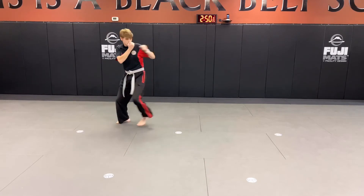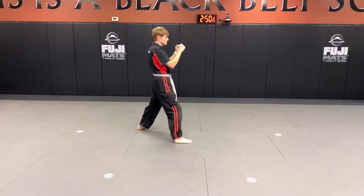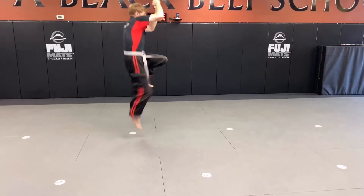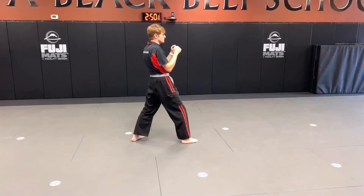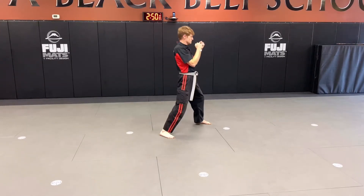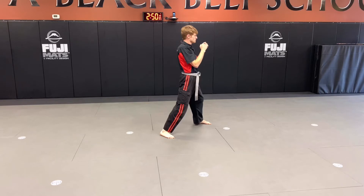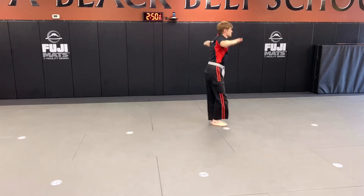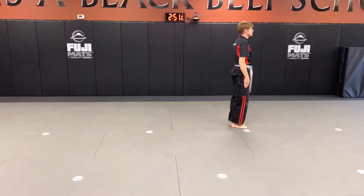Right spin chop. Five. Ace. Reverse punch. Six. Ace. Jumping front kick. Seven. Ace. Left spin chop. Eight. Ace. Kneeling strike. Nice. And nine. Hi-yah. Good. And set. Bow. Nice.